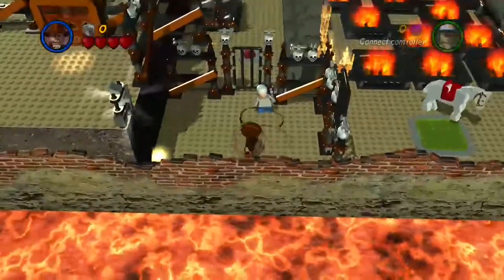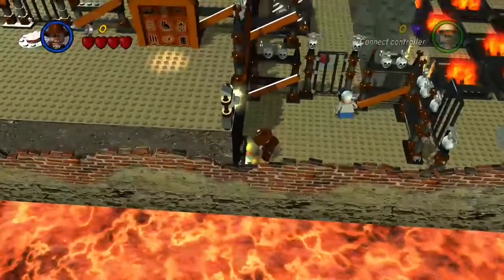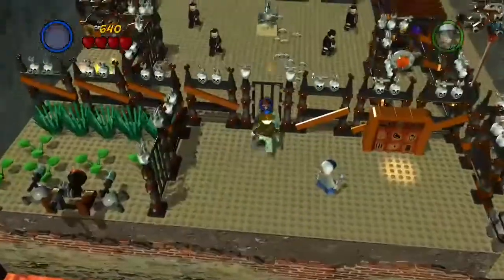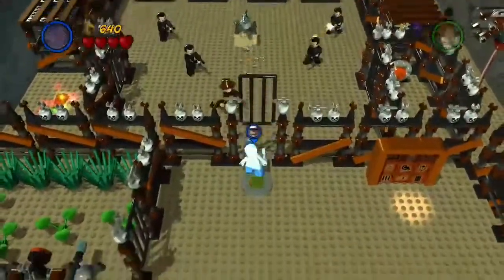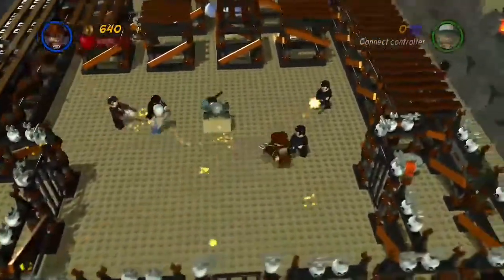Here, you could use your grapple to whip over that shovel. This way you could dig out the ladder, and with that dug out, you could climb up to the next area. Now you could hit a button — that opens the door, and that's your only way in. You can't go back out. Here's the big battle that takes place at this village area.